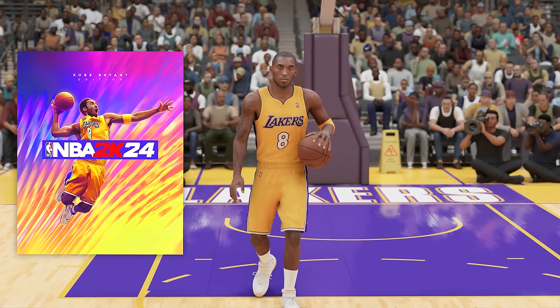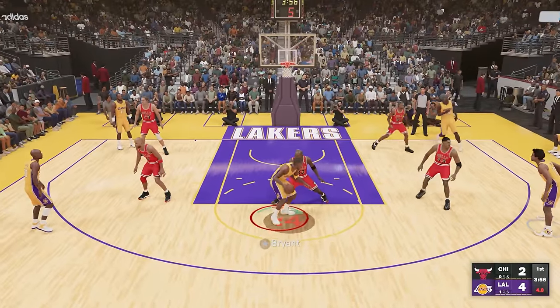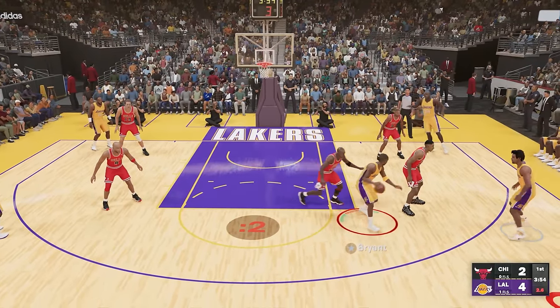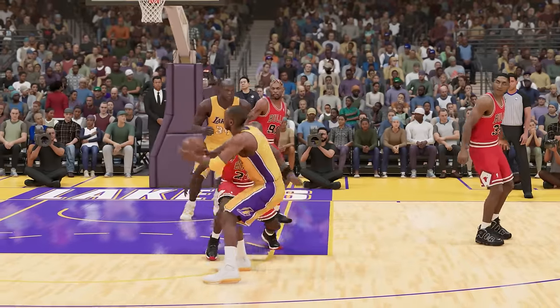Lastly, we have Kobe Bryant on the NBA 2K24 cover. Since we scored with Kobe on the dunk for 2K10, we're gonna go for a fadeaway at the buzzer over Jordan. Let's go. What a shot.